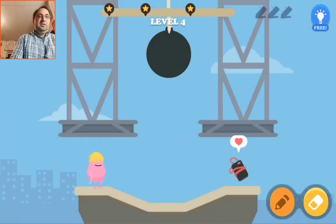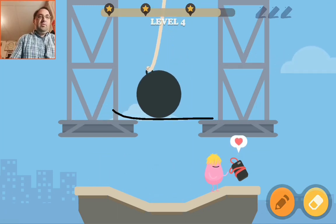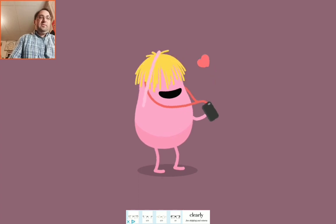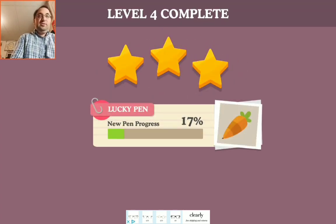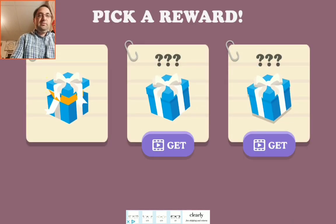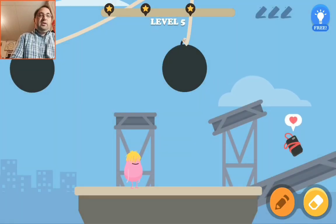Coins. Boom. And obviously that bar at the top is your ink. So the more ink you use, the less stars you get. So you have to try to figure out the solution, or figure out the level, without using up the most ink.